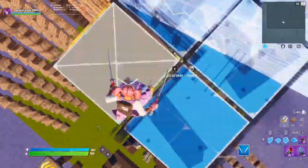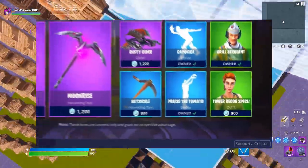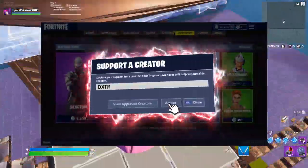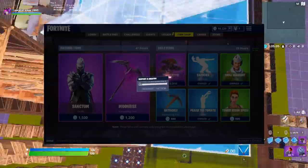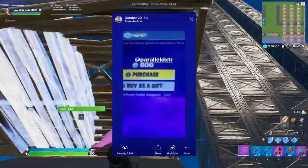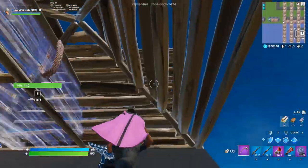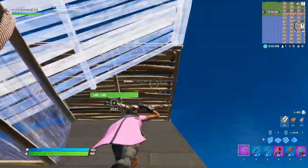Before we get into the main part of this video, I would like to remind you guys I am indeed an Epic Ambassador, and my creator code is DexterDXTR. If you guys would like to support me, be sure to use my code when buying something from the item shop. I also want to give a shout out to S5Giddy for using my creator code. If you guys want a shout out in my next video, be sure to tweet at me or tag me in your IG story with proof of buying something with my code.